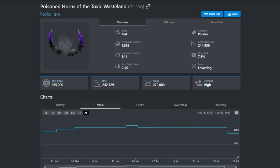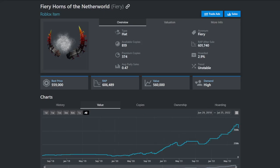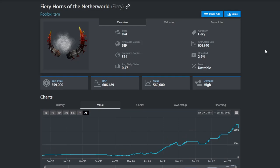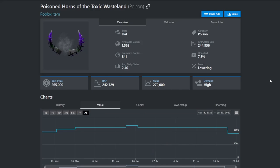Some bigger items to be careful owning are the poison horns, the frozen horns, the fiery horns, the Dominus Praefectus, and the Yum face. The Yum face has dropped a little, and the Dominus Praefectus is doing really bad right now — it dropped and is in discussion for another drop. The fiery horns dropped a decent amount but have done a little better since. The frozen horns haven't dropped yet but I see them dropping in the future. The poison horns have dropped 70k so far and are in discussion for another drop.